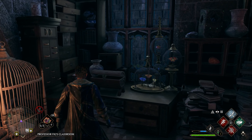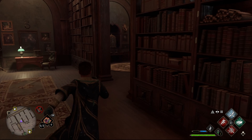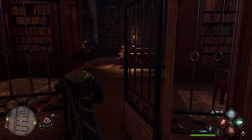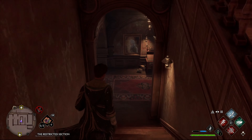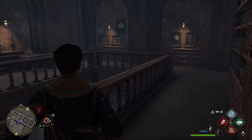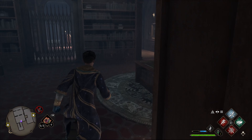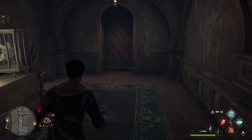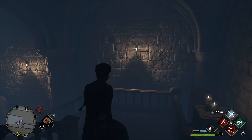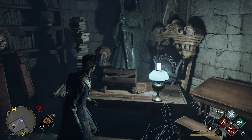This next one — we're at the library Floo Flame. Go into the restricted section and all the way to the very bottom and the very end. Once we're at the end, go through this door into the storage section, follow it around until we see this table on our left — and that's the next one.